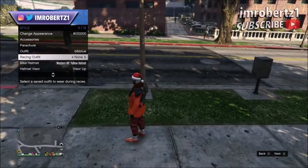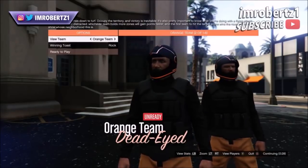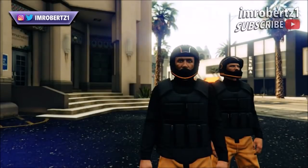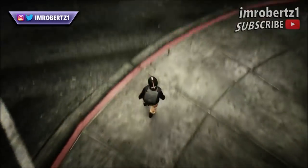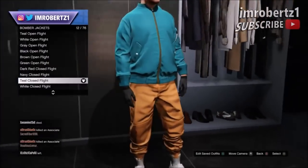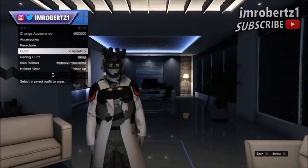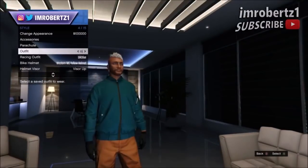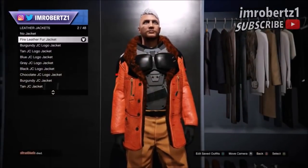Now to get the orange joggers: set your racing outfit to none, then go to Jobs, Play Jobs, Rockstar Created, Adversary Mode, Occupy One. Once the job starts up, hold down Select, go to Style, then hit one to the right on racing outfits. Then go to spawn location and interaction menu, then hit right on the d-pad for about 30 seconds then wait to get kicked for idling. When you spawn online you should have the outfit with the orange joggers. Now to transfer the extreme strike vest to the orange joggers outfit, pick the teal clothes flight bomber jacket then save the outfit. Hold down Select, go to Style, then pick the outfit with the extreme strike vest and overcoat. Then pick the outfit you want to transfer it to — do this one more time. When you go to leather jackets you should see the extreme strike vest with the fire leather fur jacket.